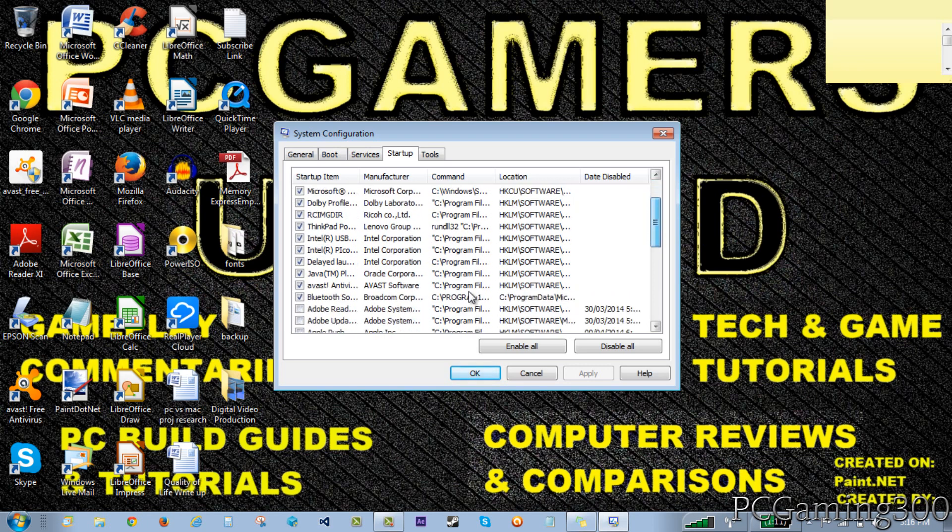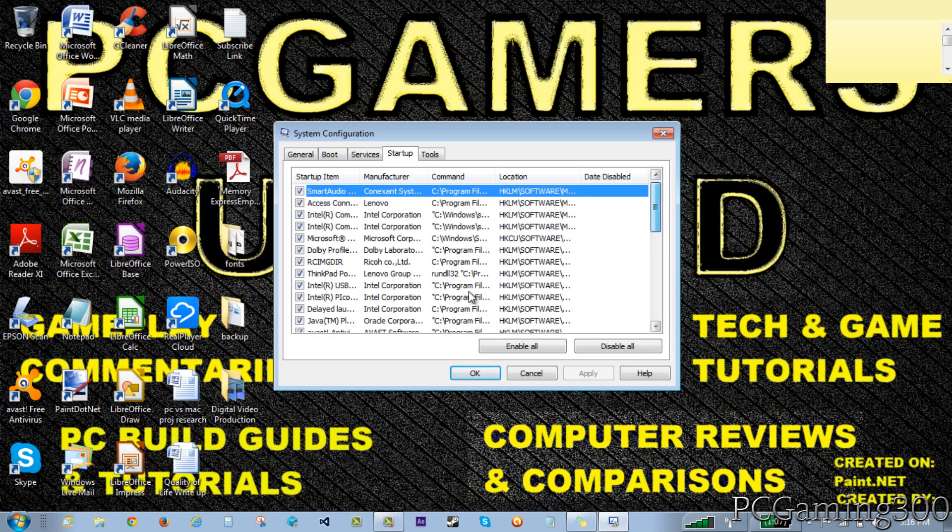As you can see, I have quite a bit of stuff starting up. For example, I do not need Adobe Reader starting up with my computer. Disabling these will really improve your startup - before, after starting up my computer I would have to wait about 30 seconds before I could use it because of that little loading indicator. Now I can basically start using my computer immediately. However, if you see something like a Windows 7 or Windows 8 operating system entry, do not uncheck that, because that is your operating system. If you uncheck the Windows operating system entry, you will seriously mess up your computer and need to reinstall Windows, losing all your files. So that is probably not a smart thing to do.